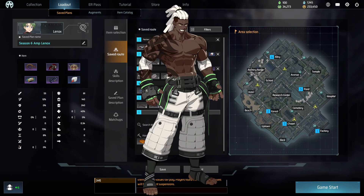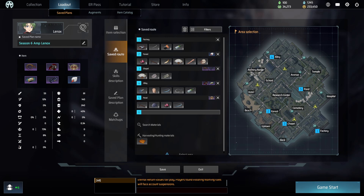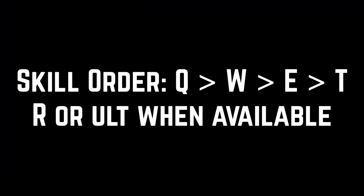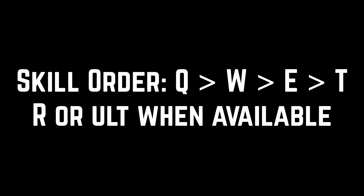Characters you might run into in Pond would be Yon, Camillo, Adina, and Rosie. Adina shouldn't be an issue as long as she isn't running Amazonas, but everyone else is difficult to deal with, so just poke and don't fully commit. The skill order for this build is Q, W, E, T, and R — alt when available. The build will have the skill order saved, so you don't have to worry about memorizing it.